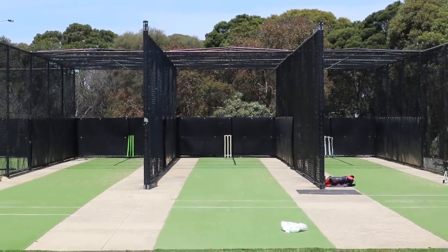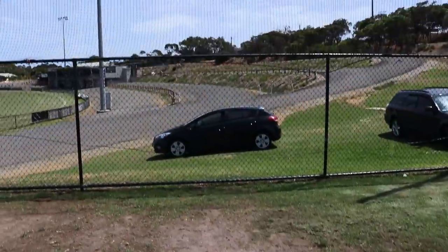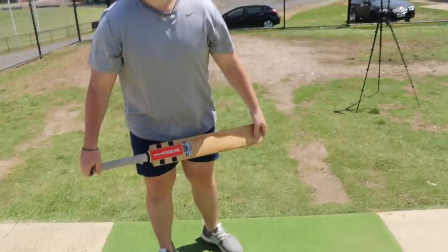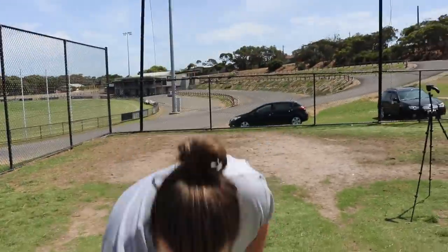We're going to run through how you can score quickly. If you hit the ball into the side of the cricket nets, it's two runs. If you hit the fence behind the bowler on the full, it's six. And if it gets there on the bounce, it's four. Cookson has won the toss and will bat first. McDonald is bowling. Let's get into the game.